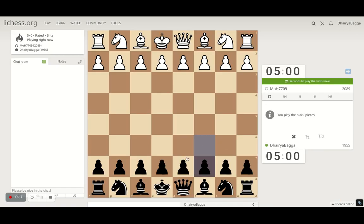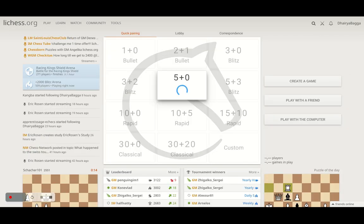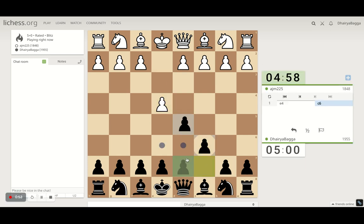Got the black pieces here. I'll play the Caro-Kann defense, but the opponent has aborted the game so we'll just try to find another one. Yep, again we've got the black pieces so I'll play the Caro-Kann. It starts with c6 followed by d5.